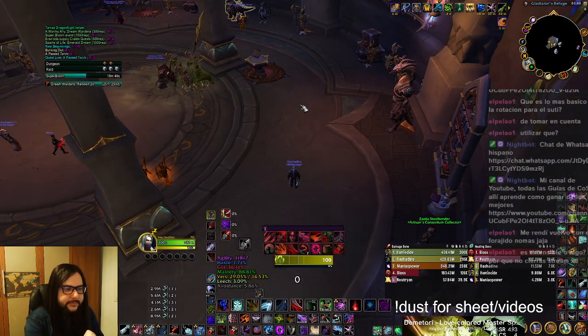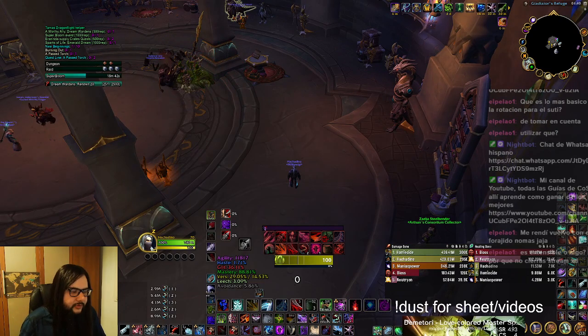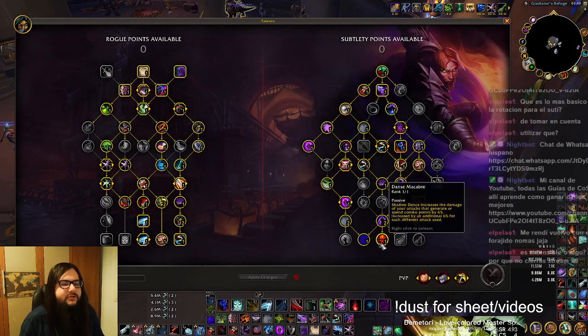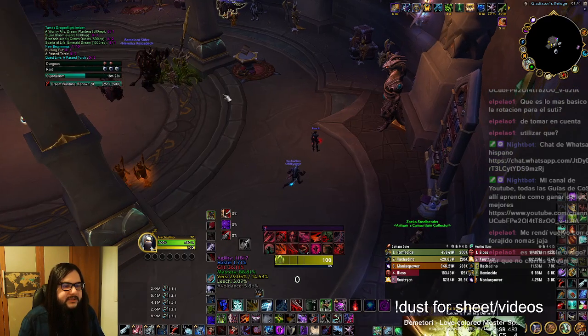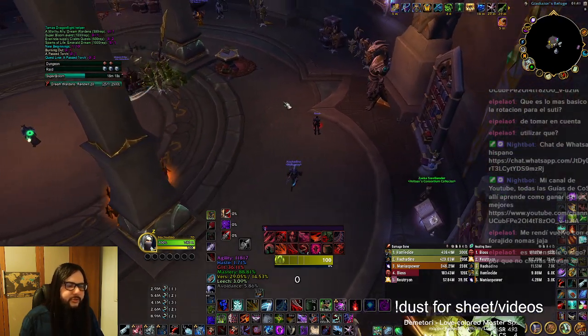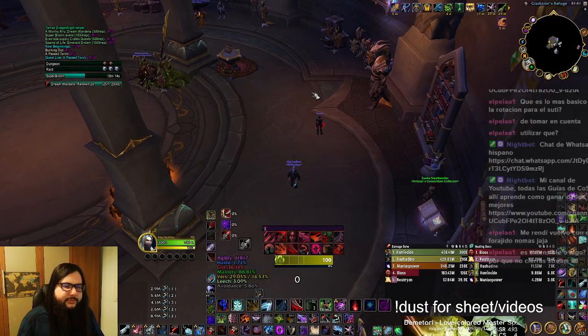One of them is using Backstab while we have Shadowblades inside Dance. We use that because the talent Dance Macabre increases the damage of all of our abilities, and also ongoing effects — so if you have a Rupture, it will be increasing that by 6% dynamically. It's not a huge win; it's like 0-point-something, and sometimes even I and other people forget to do it.